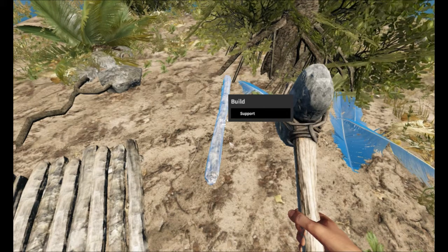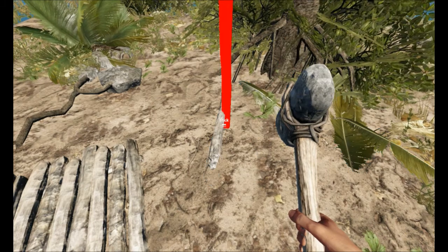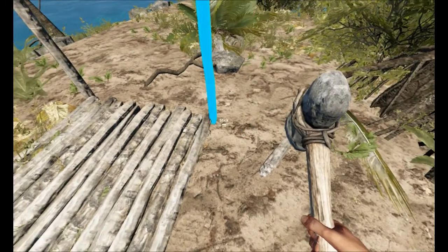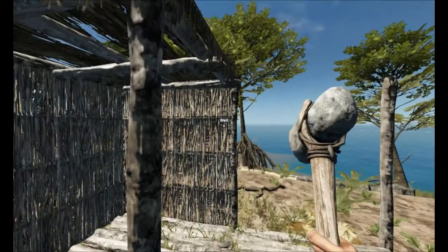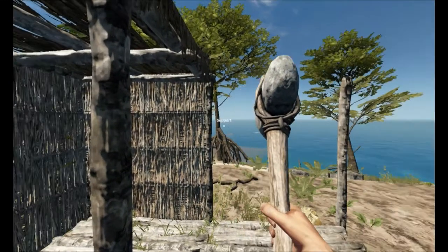But in this case, if you want to build a support, what you're going to want to do is hover over support, click it, and then it should just have like a stick standing up, and you connect it to a corner of your house. You can see all these sticks that are standing up — those are supports.